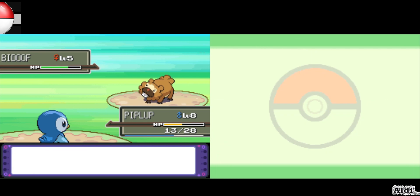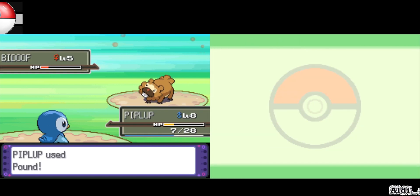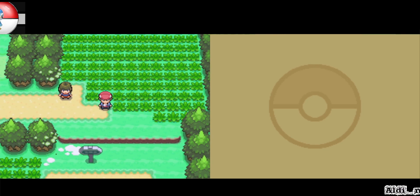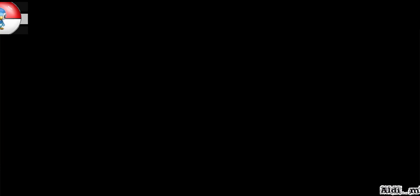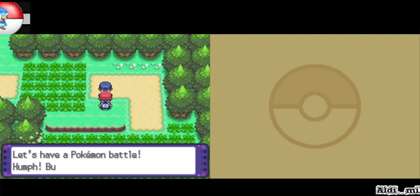Beat-Up is still normal, but once we just evolved it turns dual type. Remember about types — since my Piplup is just learning normal and water moves, if I use a water move against a water Pokemon it's not really that good.